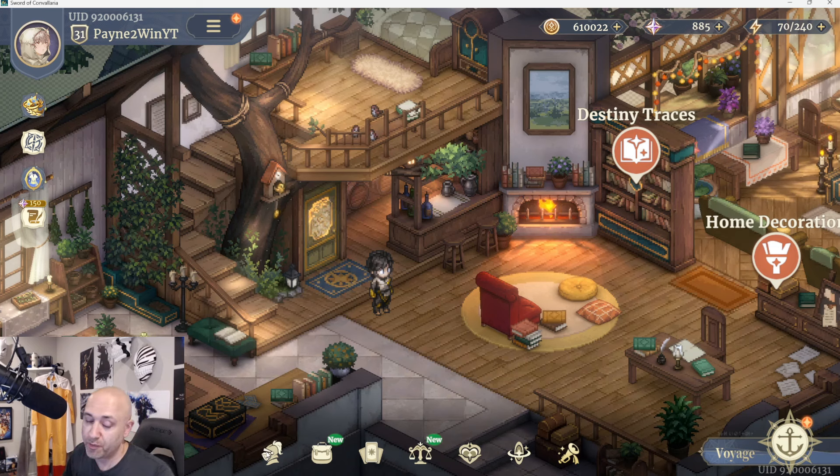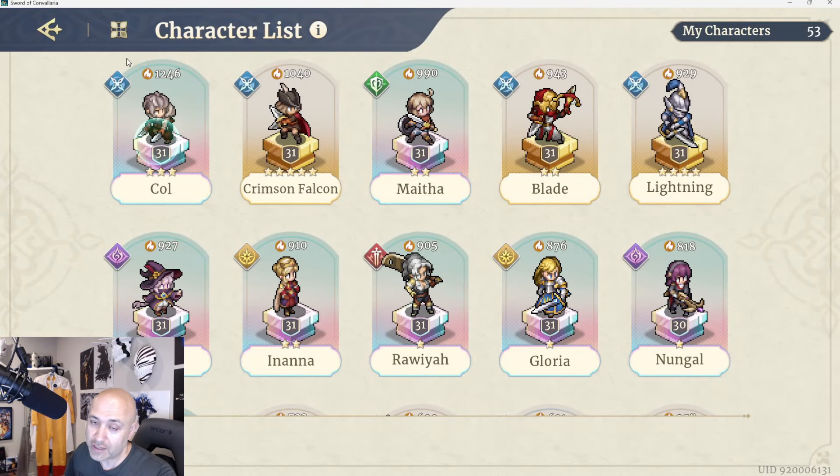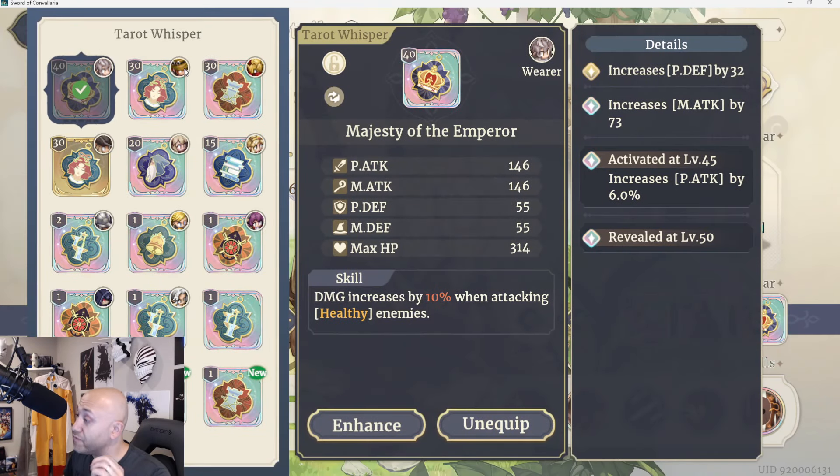You might be wondering what a tarot is if you're brand new, or if you're currently playing you might not know how it works, so I'm going to break it down. Tarots are going to be right over here — they're going to be the third slot in your gear section, and they're going to give you various different effects: stats, passives, skills, etc., that you can use through the game, including stats.